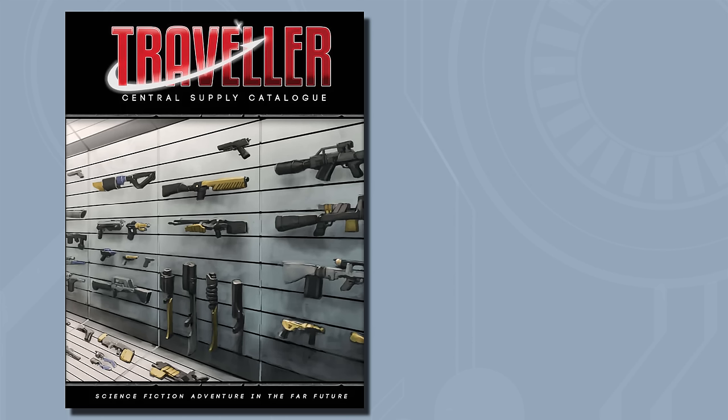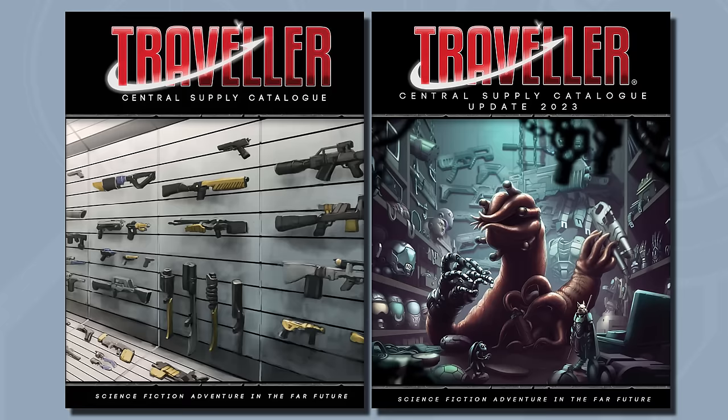Robots appeared in some of the Traveller books over the years. The original Central Supply Catalog had a small selection, but the 2023 Update version doesn't have any robots, which did annoy me at first, despite the fact that it is a better book overall. However, the Robot Handbook makes up for that with lots of rules for creating, modifying, and using robots, as well as a massive selection of ready-made robots that you can bring into your game.